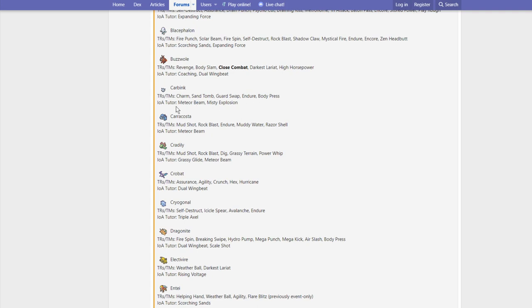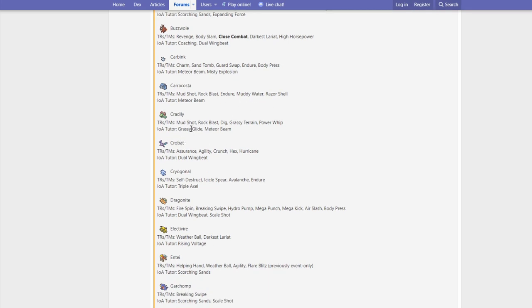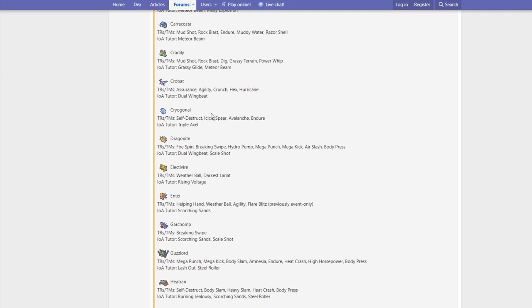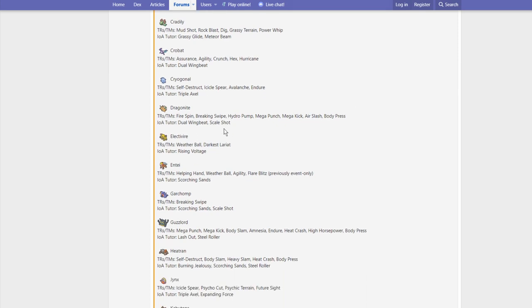Carbink — nothing really too big here. Meteor Beam is interesting but this thing has always been more defensive. Dragonite is going to be huge in this format. They actually buffed its ability Inner Focus, which makes it so it can't get Intimidated. On top of that, Dynamax plus Multiscale is something we haven't seen yet, so that's going to be really terrifying — it's probably going to be one of the best Weakness Policy users. It gets Fire Spin, Breaking Swipe, Hydro Pump, Mega Punch, Mega Kick, Air Slash, Body Press, Dual Wingbeat, and Scale Shot. Dual Wingbeat is probably the biggest buff here — it will allow Dragonite to actually hit things with Flying STAB, which is pretty huge.